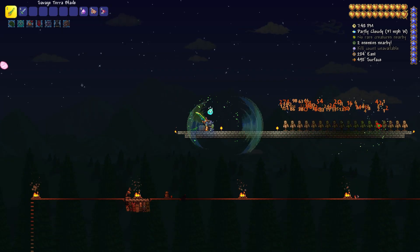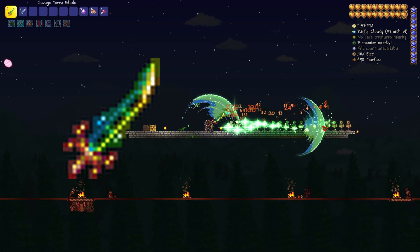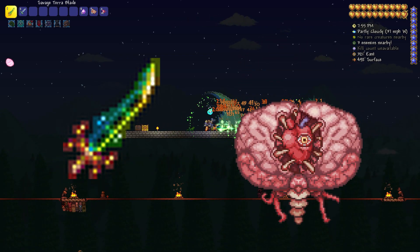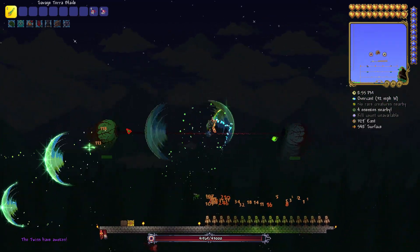This essentially changes how the weapon is used. The new Terra Blade is far better for crowd control where there are large groups of enemies, and performs worse against individual targets like bosses. This doesn't mean it is bad for bosses, however, as it still shreds through every boss due to its speed.